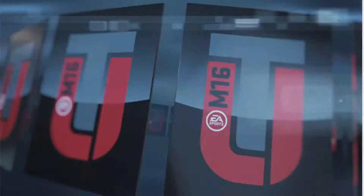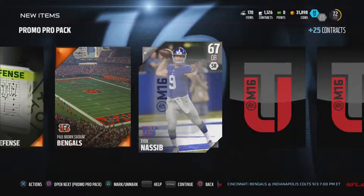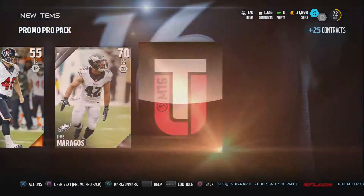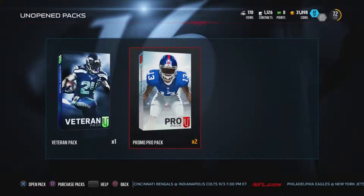We'll do another Pro Pack and save the Veteran Pack for last. Not a bad card right off of that — Ryan Nassive, stud obviously. This card isn't bad either, so this wasn't a bad pack. Definitely Jerry Hughes is going to be my starting right end.